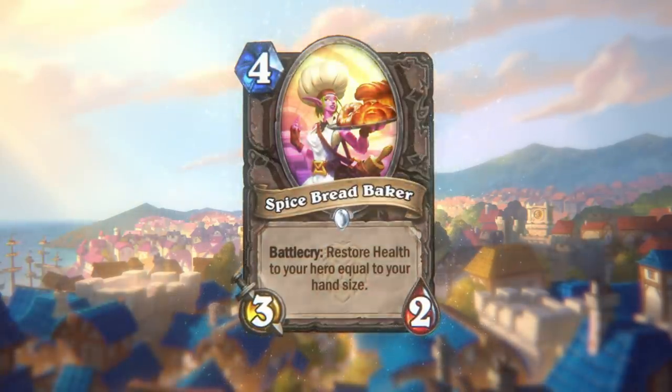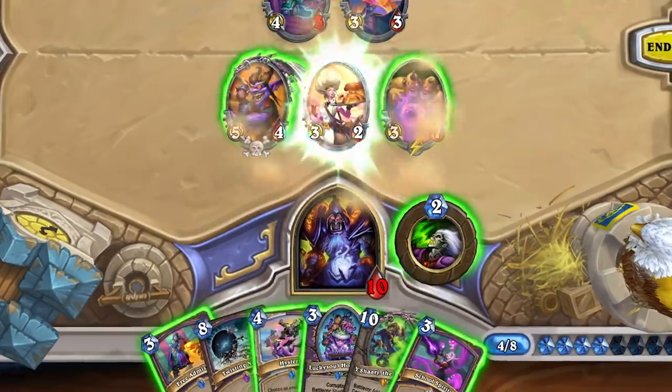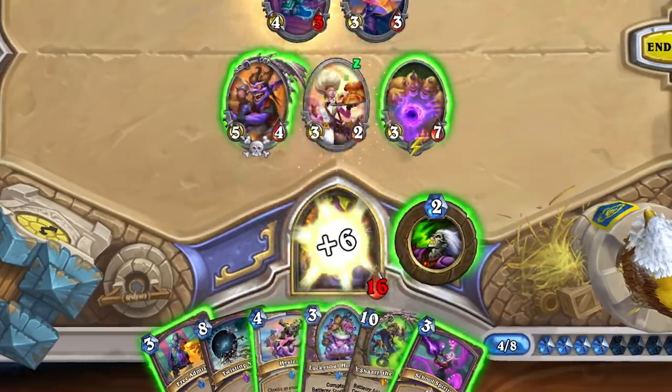Take a look at our first example, Pandaren Porter. Battlecry: discover a spell that didn't start in your deck. She's great at acquiring that spell you maybe forgot to bring with you to the city. And there's the Spice Bread Baker — Battlecry: restore health to your hero equal to your hand size. Always great at filling you right back up when you're a little down.